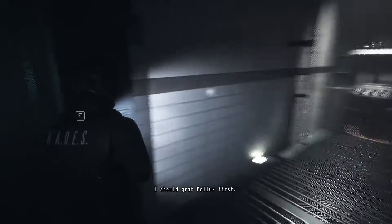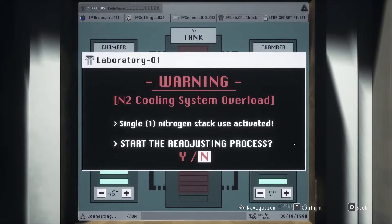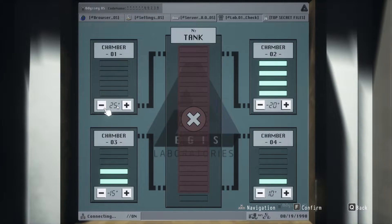We probably need a key for this one. I should grab the Pollux sample first — probably has to do with the chamber's cooling system. Single edge — one nitrogen stack. Activate to start the readjusting process. We can only have one at a time pretty much, and it looks like we need to lower that one.